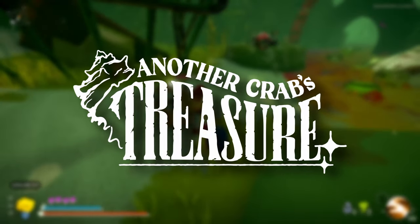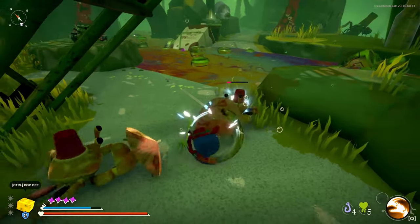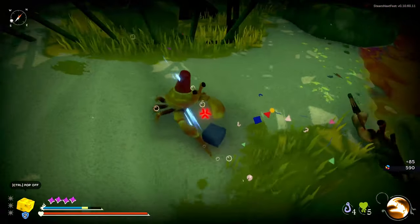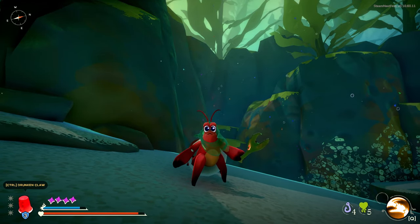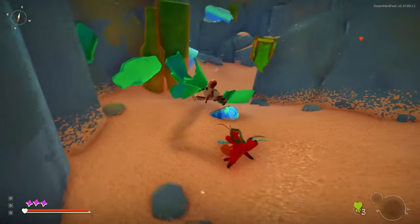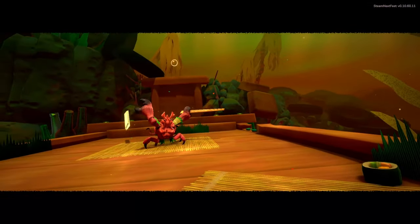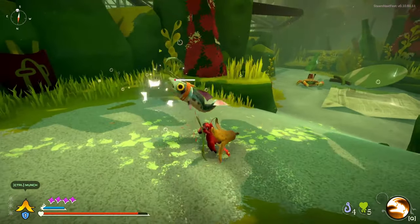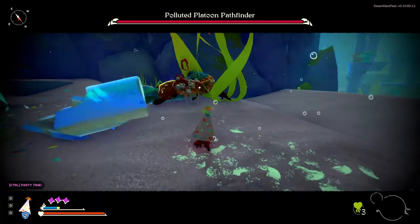Another Crab's Treasure is a bright, colourful and unique Souls-like that has you collecting unique shells and fighting for your life on sand beds under the sea. In the game, you play as an adorable little hermit crab, exploring the sand bed while fighting off aggressive wildlife. You will be battling a range of challenging creatures, from little fish to giant knife-wielding crabs, protecting yourself using a vast range of unique shells.